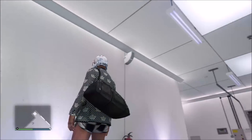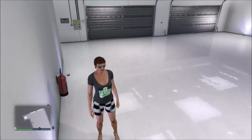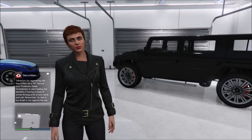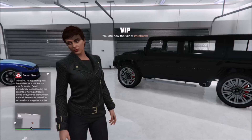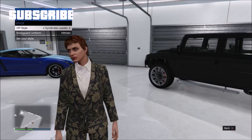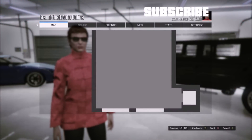In today's video I will be showing you how to get the cool checkered shorts after the new update. The first thing you need is two characters. Start a VIP organization — this character will not be getting the checkered shorts. Switch your VIP style to shipping tycoon, then go online and swap characters.